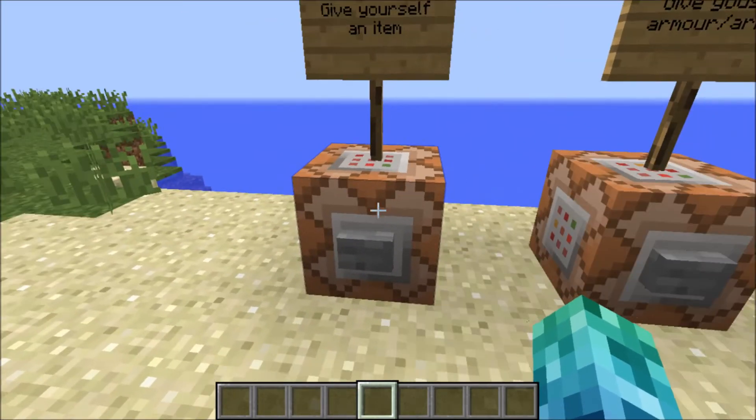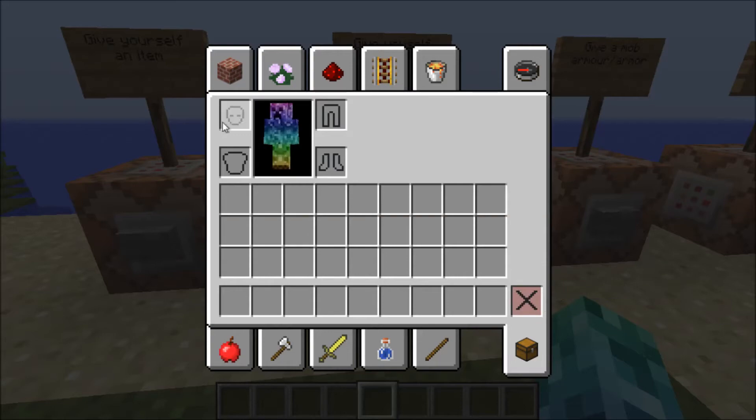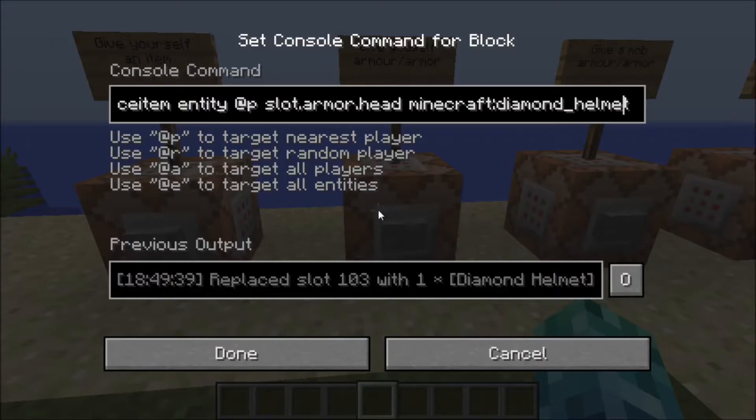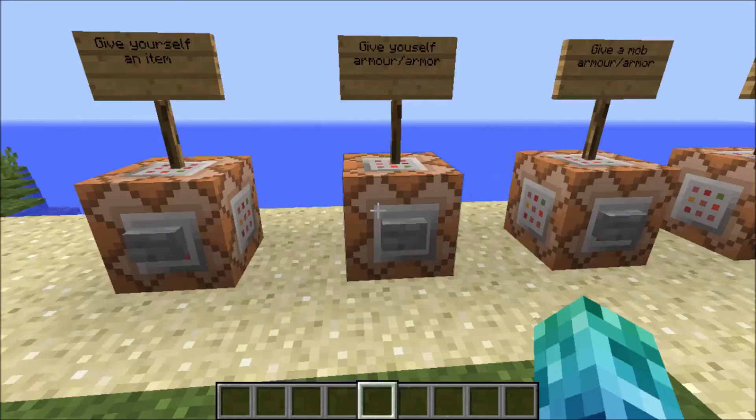The next one is giving yourself armor. I'll prove I don't have a helmet — right-click and it gives me a helmet. The command for this is similar: replace item entity at-p, but this time the slot changes. It's slot dot armor — armor is spelled the American way, not the English way. Then dot head for your helmet. For a chest plate it would be dot chest, for leggings it's dot legs, and for boots it's dot feet.